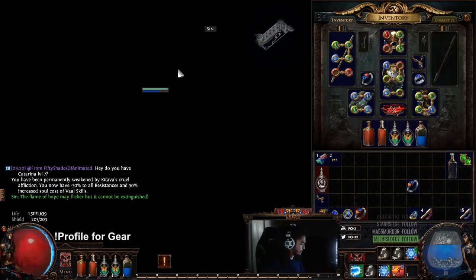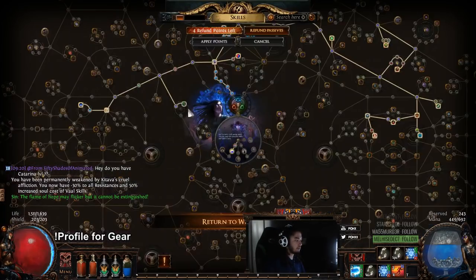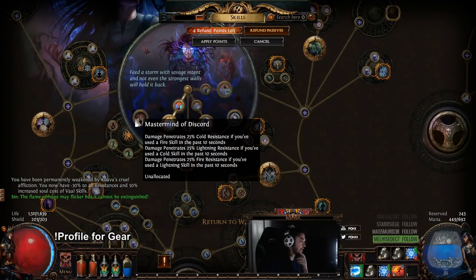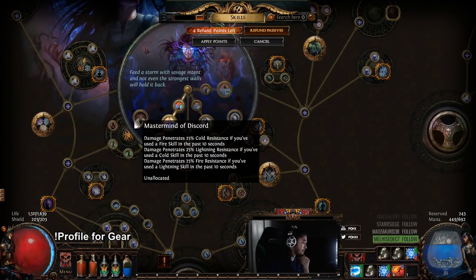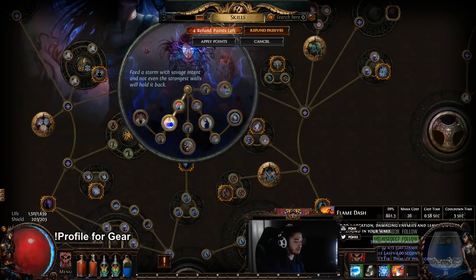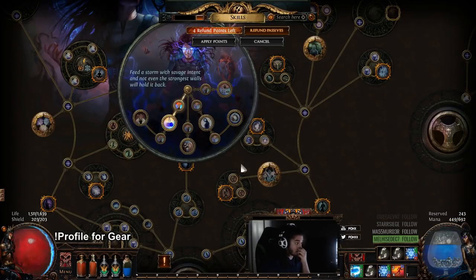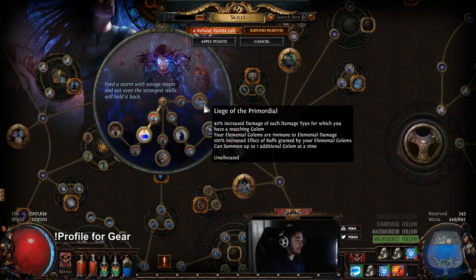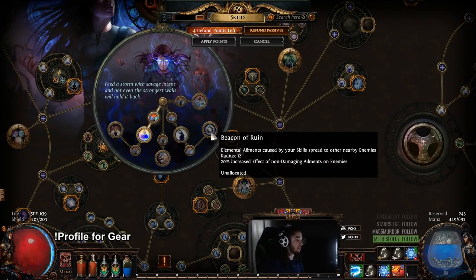Catawa has been slain, no problem. So with our tree, what we plan on doing is next lab is gonna be Mastermind of Discord, so we get 25% cold penetration every time we use a fire skill — well, every 10 seconds — so we just basically use Flame Dash, which should be no problem at all. And then we're probably gonna figure out if I want Loreweave the Primordial versus Beacon of Ruin.